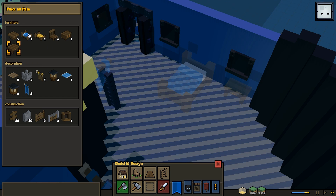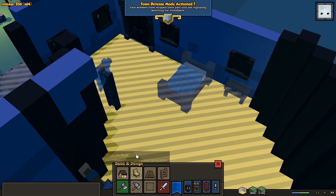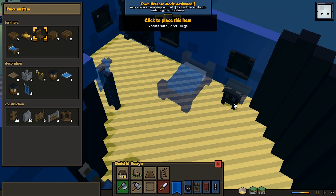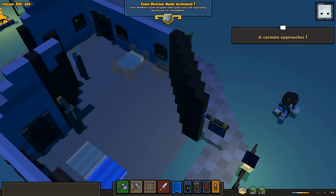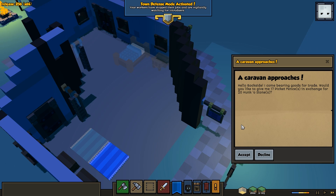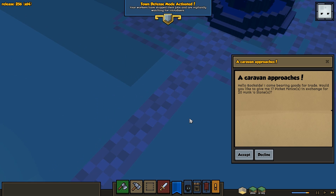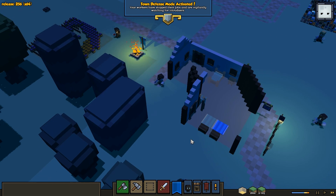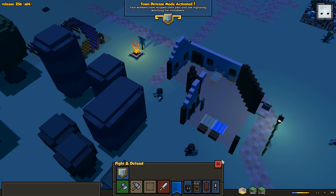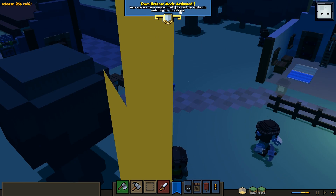There we go. I really wish they would change that — clicking R to rotate keeps causing issues. It makes a lot more sense having R be defensive mode. A caravan approaches — hello Rockside! They want 17 picket fences in exchange for 12 jugs of stone — no. I think they're still in defensive mode; wait, are they all stuck in defensive mode?